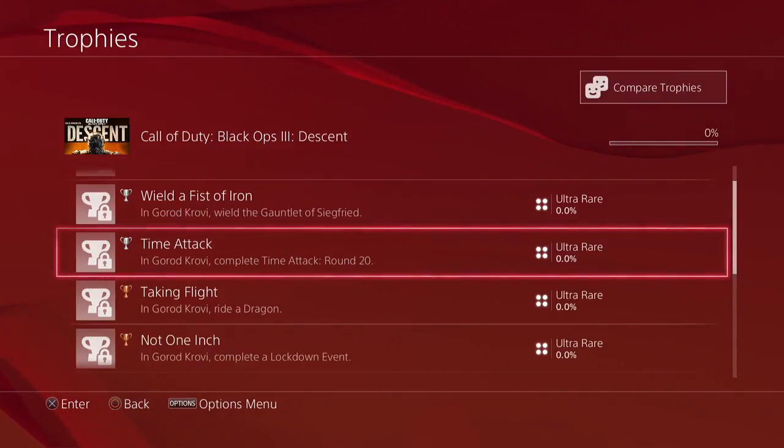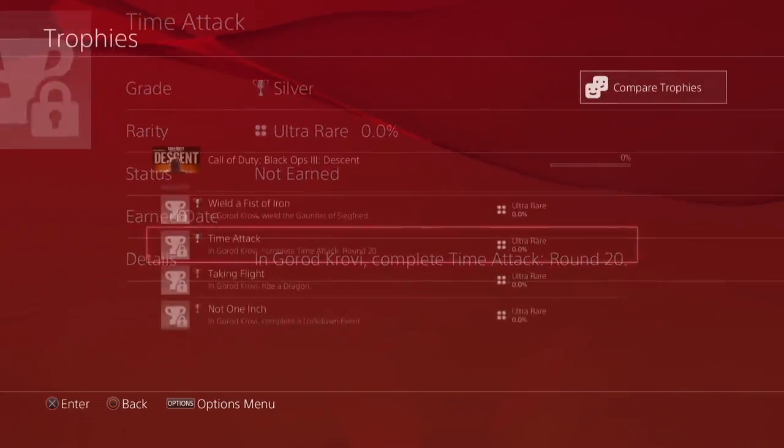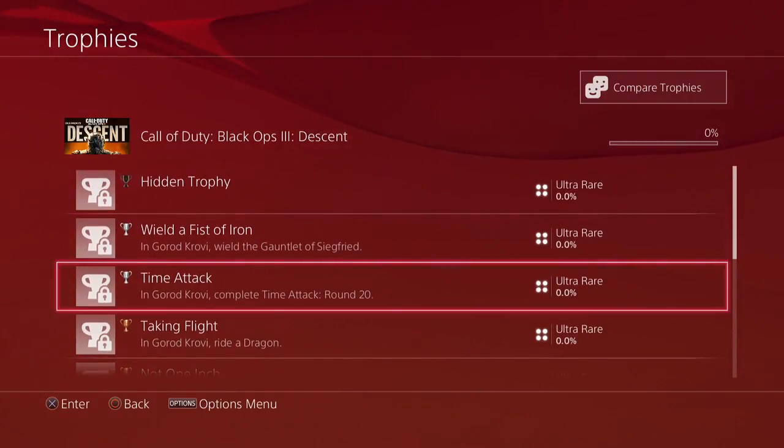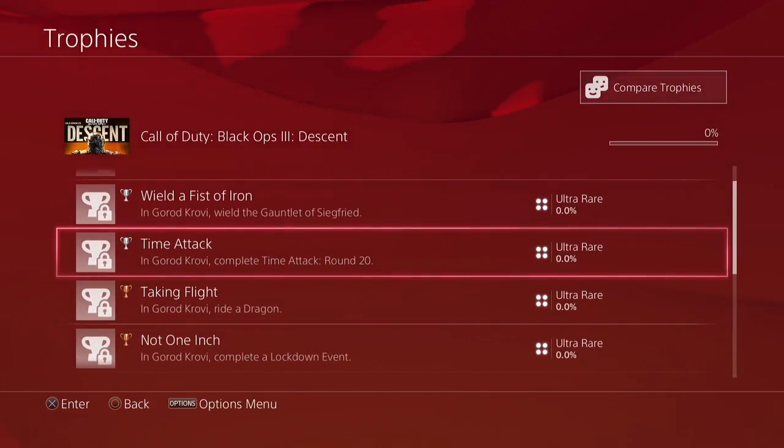The next one is very interesting — it's called 'Time Attack,' and it says in Gorad Krovi, complete Time Attack Round 20. We're not exactly sure what this is. Maybe that means reach round 20 in a certain amount of time. Treyarch has added a timer to the maps now showing how long you've been playing, so maybe there's a challenge to get to round 20 in a set time — or maybe it's an entirely new speedrun game mode where you try to get to a certain round at the fastest time.